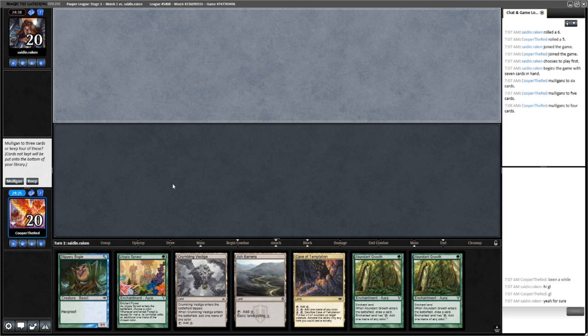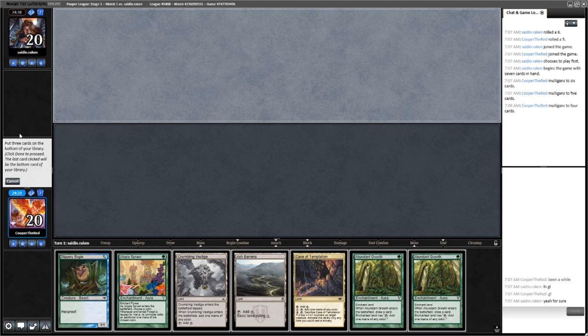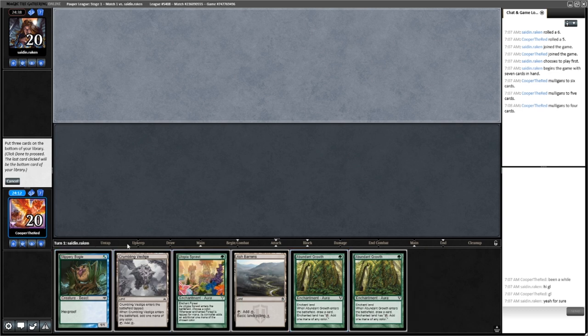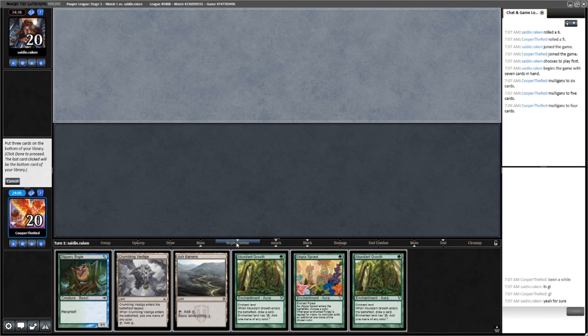Here we go, we have something here. We have to get rid of three cards. We'll get rid of Cave of Temptation. We'll keep the Vestige and the Bogle. The Sprawl needs a Forest, so maybe we keep the Ash Barrens and the Abundant Growth. We can Crumbling Vestige, put the Abundant Growth on it, and then go get another Forest and play the Bogle.